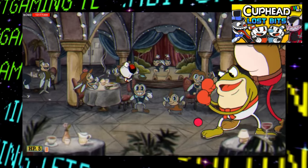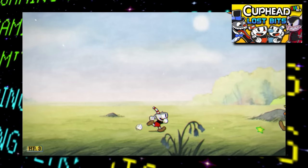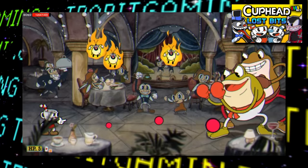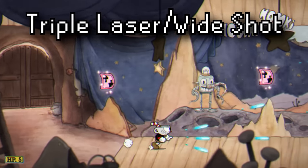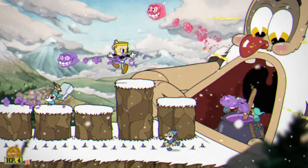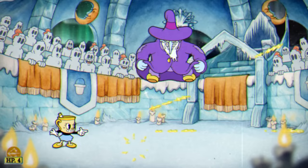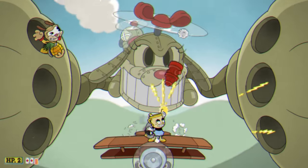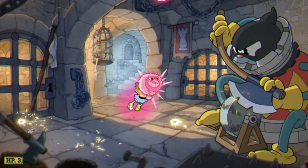Back in my original Lost Bits video, I went over several weapon types and charms that went unused but still had some early placeholder remnants kicking around in the files. Although almost all of these, like the arc shot, still never made the cut, there are a few things that did end up getting at least somewhat re-implemented. Probably the best example is the triple laser or wide shot, which has been turned into the Converge weapon. The basic blue shots were turned into lightning bolts, the ability to converge the spread was added, and the weapon's piercing properties were still carried over, making it a pretty solid weapon choice.